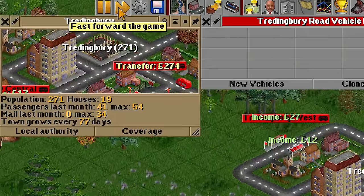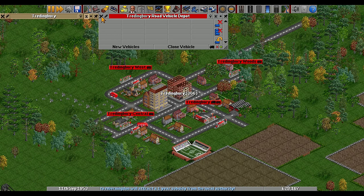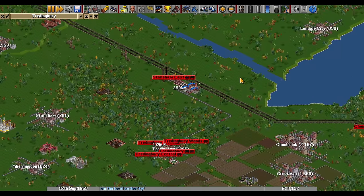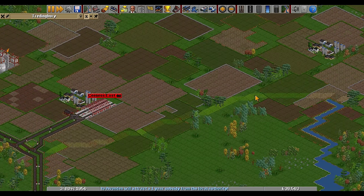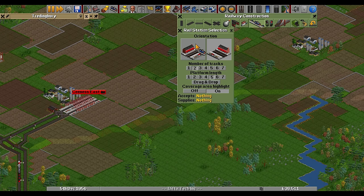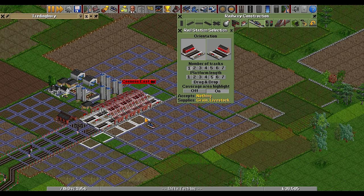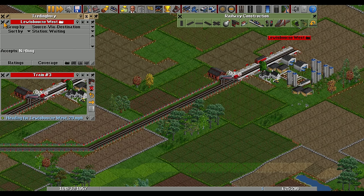We now have five different drop-off points for cargo and passengers, which is probably the main way we can get this town to grow. Treading Brie - we'll keep an eye on you. What I'd also like to do is help our little farm at the northern end - this one farm isn't producing many goods and the train is waiting a long time to be filled up. I'd like to connect it up to this other farm here just to bring those extra items in.